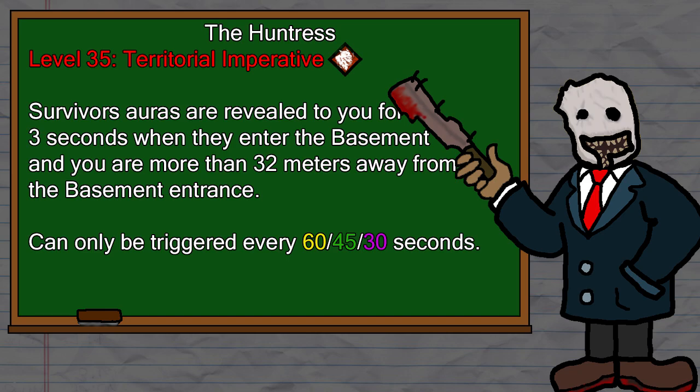At level 35, you unlock Territorial Imperative, which reveals a survivor's aura to you for three seconds when they enter the basement and you are more than 32 meters from the basement entrance. It has a cooldown of 60/45/30 seconds. Why would you ever run this perk? I'm sure even Behavior wonders the same thing.